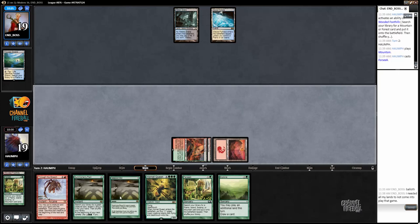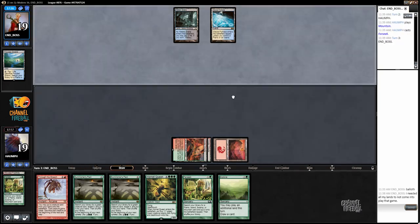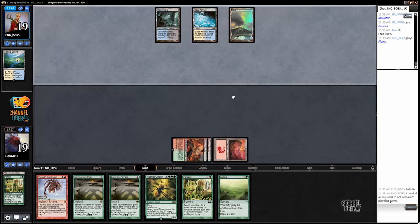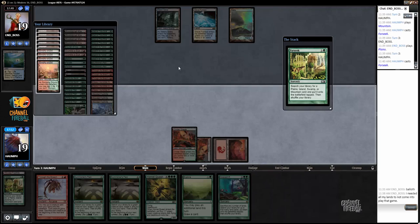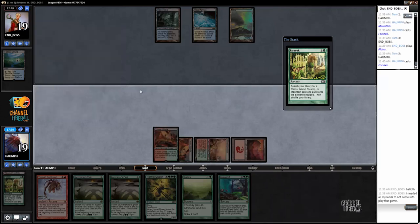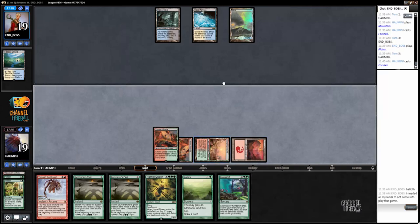Pacts are not great against a deck with a bunch of counterspells, but hoping to draw just any untapped land next turn. Let's Farseek for a Stomping Ground - actually, I could have gotten a Mountain there. Oh wait, never mind, I already have both of my Cinderglades.